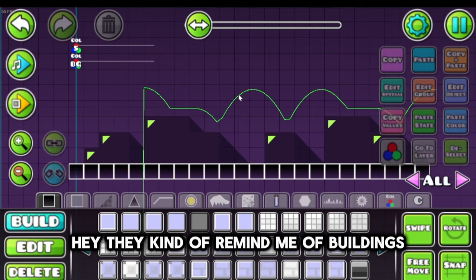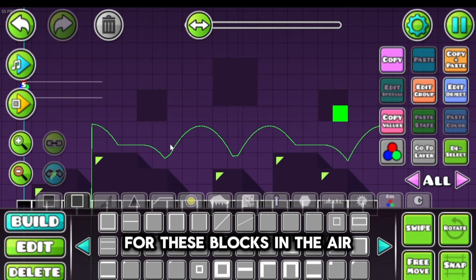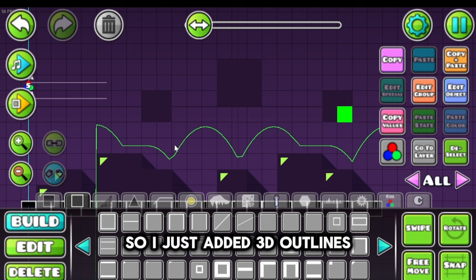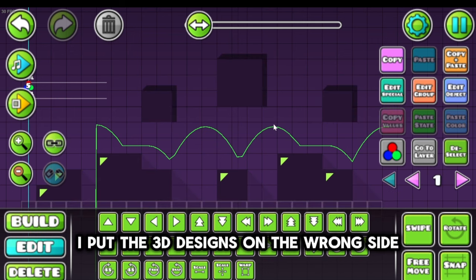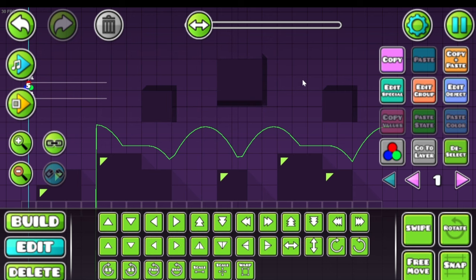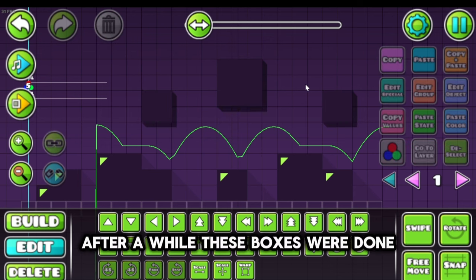They kind of remind me of buildings. For these blocks in the air, I didn't want to add full shadows, so I just added 3D outlines. I put the 3D designs on the wrong side, so I just made sure to rotate them. After a while, these boxes were done.